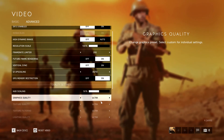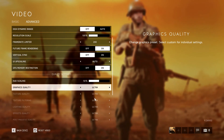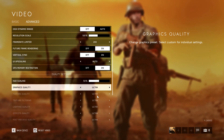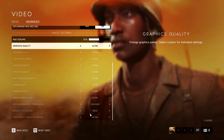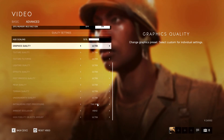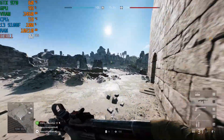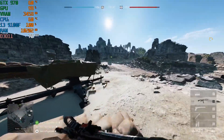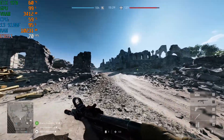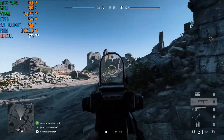Last but not least, we have the ultra settings. I have never actually tested out this GPU and CPU combination on ultra settings, so this is going to be interesting. Everything is set to ultra. Now playing the game at ultra settings — wow, the game just looks great. We're still getting about the same FPS as the high settings.